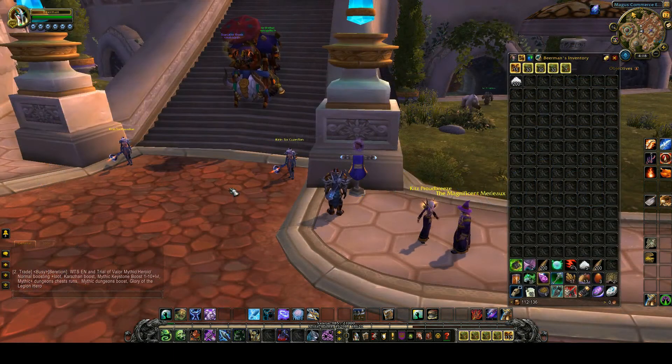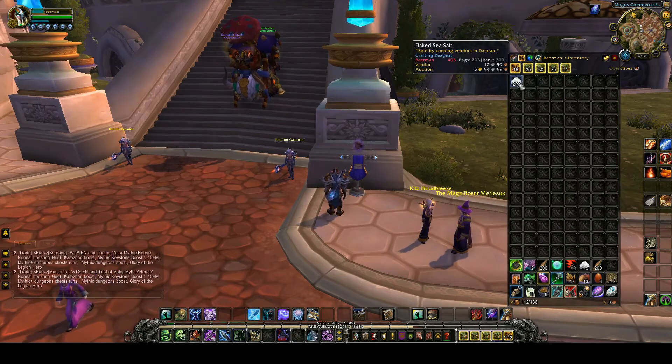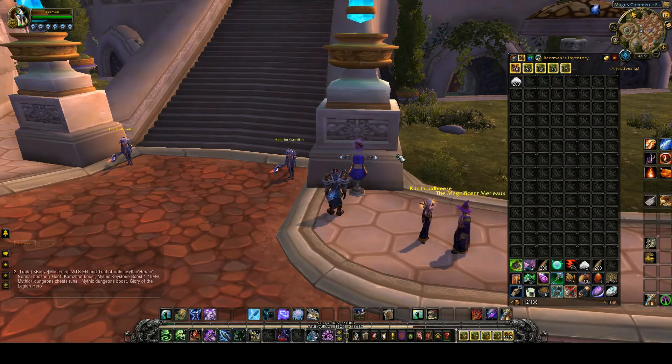Hey, hello guys. This is a new gold making guide with cooking supplies that I bought in Dalaran. These are stacks of ingredients. As you can see, I have my gold account at zero to show you how much I made overnight. It took about 24 hours to make this kind of gold. It's not that fast but only takes about 10 minutes of work.